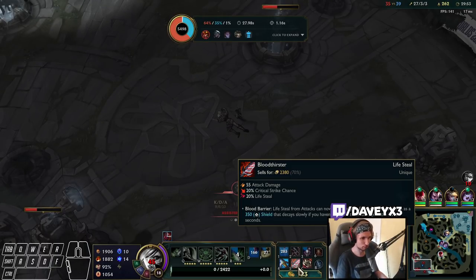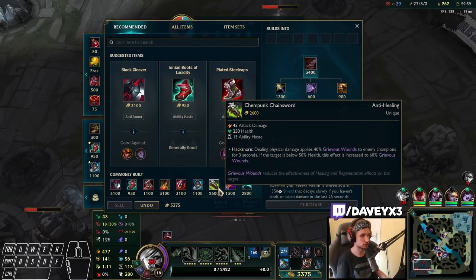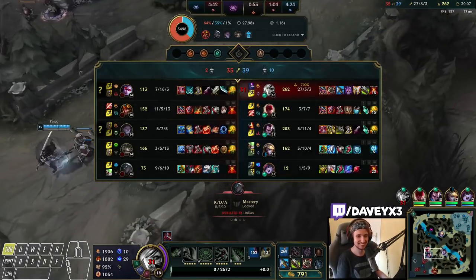I think we need something different other than a Bloodthirster — it's not going to work. I'll sell it and just get a Deathdance. Or we go for a Chempunk Chainsword — that's even better. Anything other than Bloodthirster is fine. There you go — this will do fine.